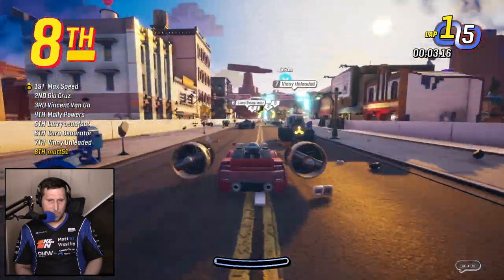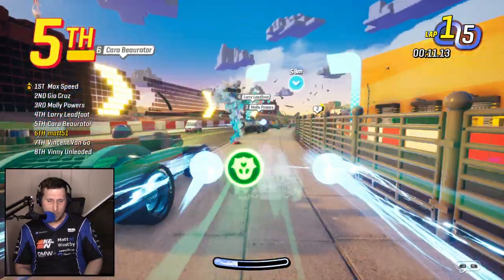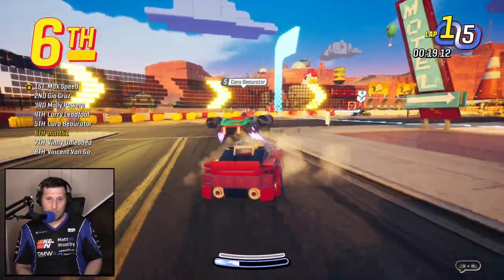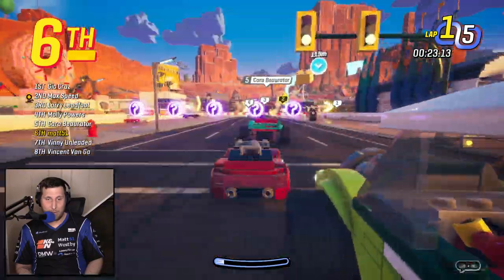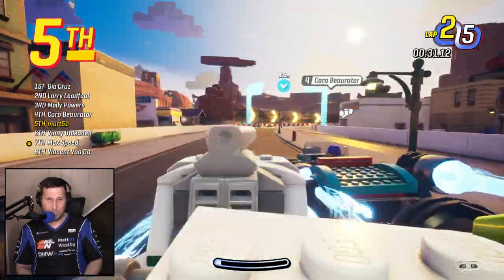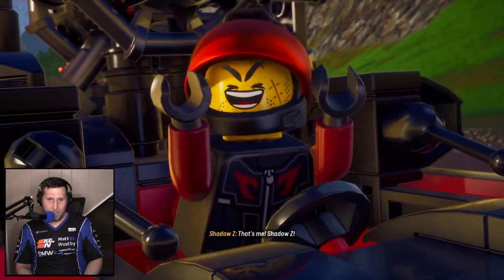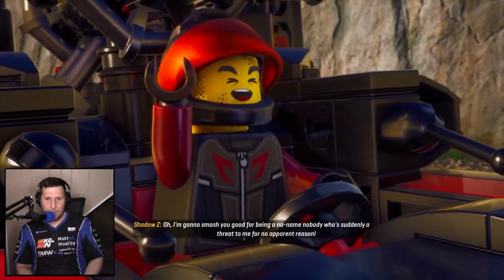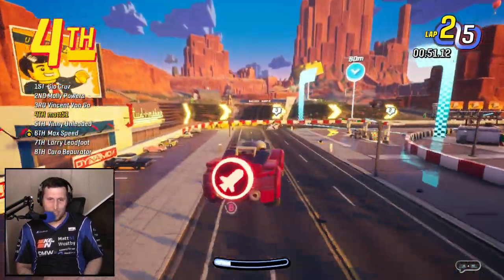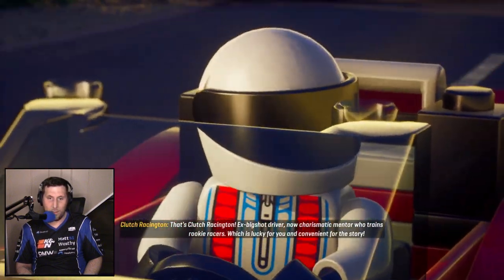Our primary rival for today is going to be the one and only Max Speed, who in the credits was saying that his middle name is also Speed — so it's Max Speed Speed. This game, very interestingly enough, has a secondary intended audience, in that some of the character writing is really humorous and definitely breaking the fourth wall a little bit, which I love. Like the opening cinematic where there's this guy in a hugely villainous-looking car and it's basically like, here's our obvious villain. And then there's one of the main coaches: 'I'm a retired ex-race car driver who's going to be your life coach,' which is very convenient for the plot.